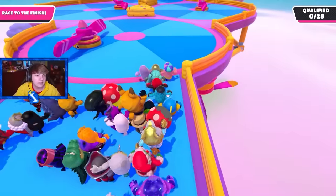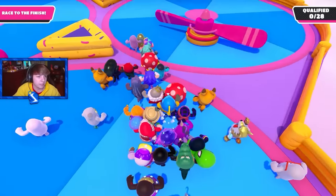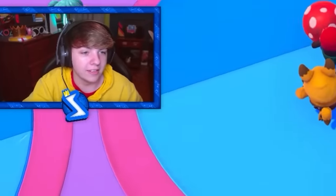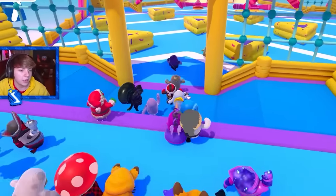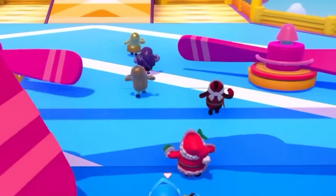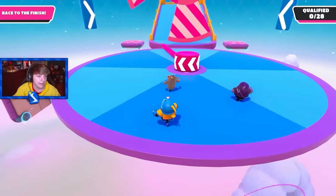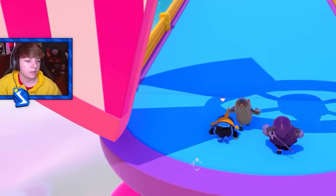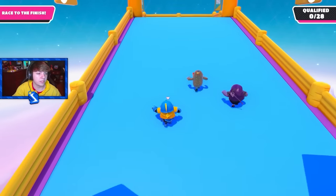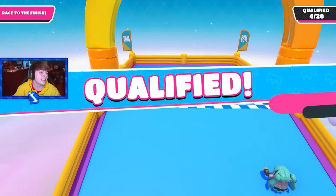We got whirligig. This lobby looks pretty sweaty — there's a golden wolf in here, and a lot of really good-looking players. I got to try a little bit hard. I keep ragdolling. There's a gold bean way in front. Going to be pretty hard to beat him. I need to get a bar skip here in order to get first. I qualified at like the same time as that guy — I got second. Not too bad though.